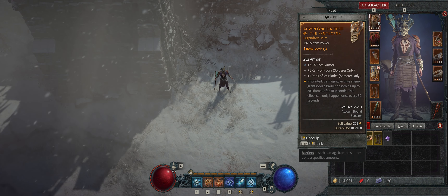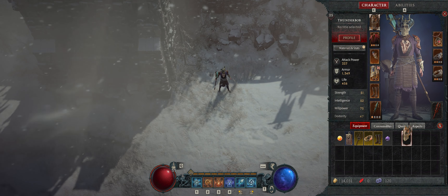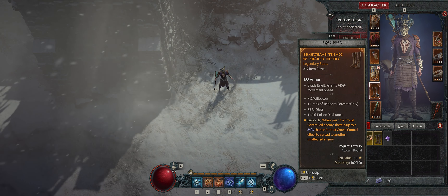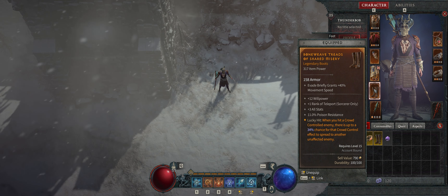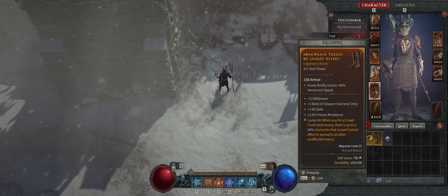This item actually has the same barrier as the item up here, and I'm not sure if it stacks. Yeah, I think you don't actually get the benefit of both — it takes the higher one, so that's kind of wasted, but you live and you learn. The boots give me Teleport — that's how I've got it. They also have stats like poison resist and willpower. Some cool stats come on boots: evade briefly grants 40% movement speed, some give extra charges of evade — that's an interesting mechanic — and some have increased movement speed overall.